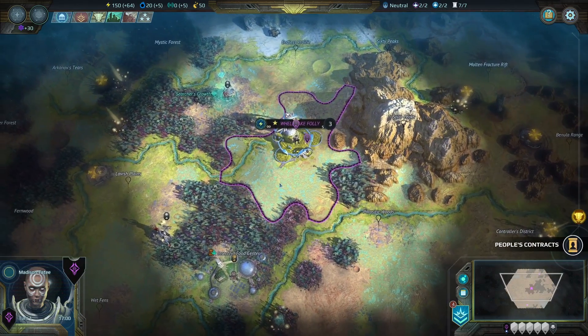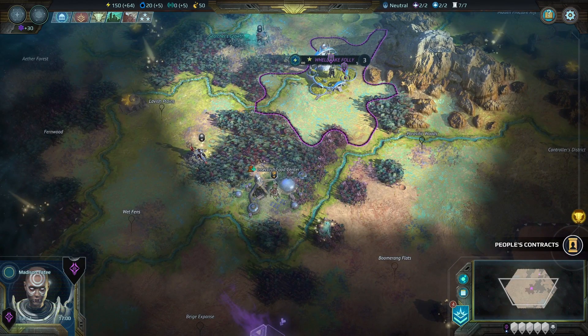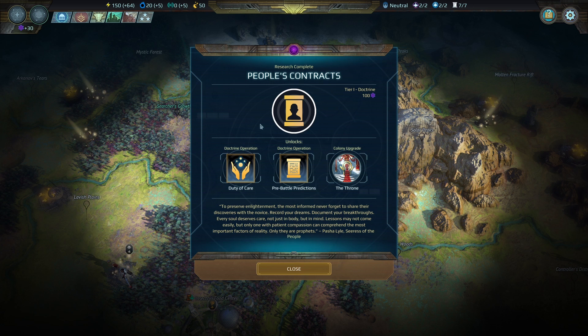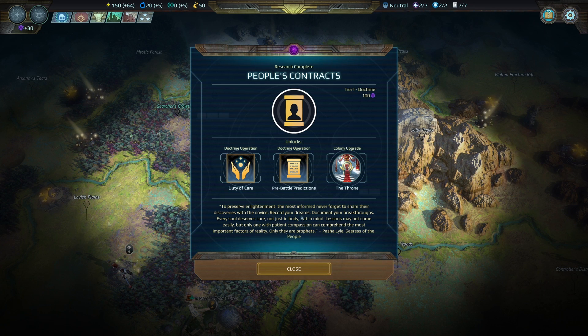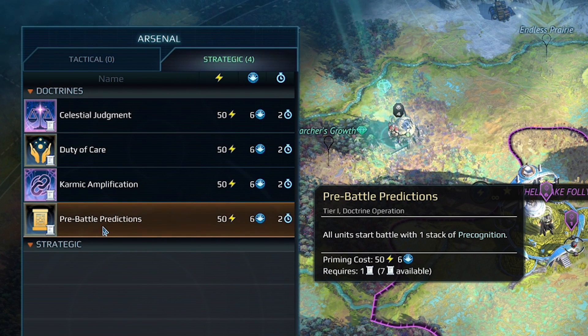Let's get started. The starting location seems pretty okay — we have this insectoid food center that could be really useful for growing a really big population. The thing I really like is that we started off with the People's Contracts research, which gives us Duty of Care and Pre-Battle Doctrines, both of which are really powerful. I'm going to try to activate them as soon as possible. Pre-Battle Predictions gives all of my units one stack of Precognition, which I believe allows them to ignore one instance of damage — so that's super powerful.